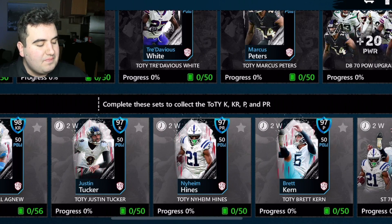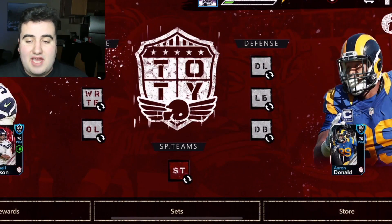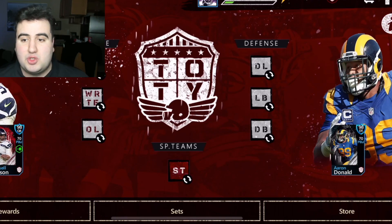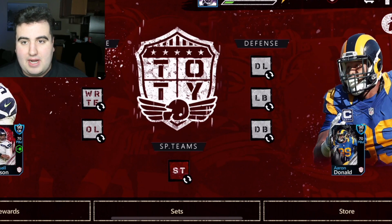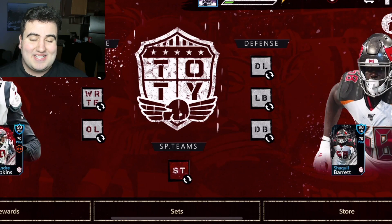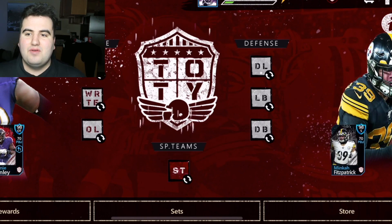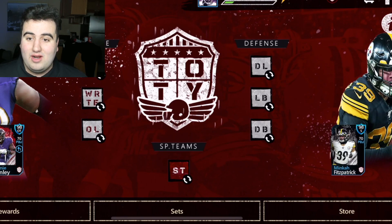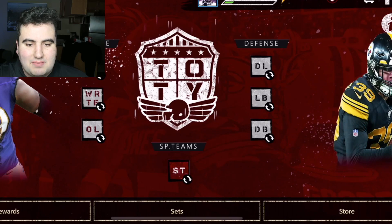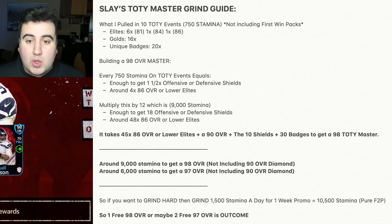Let's get into the guide. The team of the year live event is super simple — you choose which live event you want to play. It's very straightforward and there are a collection of seven: three defensive, three offensive, and one special teams. It costs 75 stamina per play, which is a high stamina cost, but the yield from the packs and events is well worth it. We're going to break down the math right now. Screenshot this — I'm revealing my ultimate master guide.